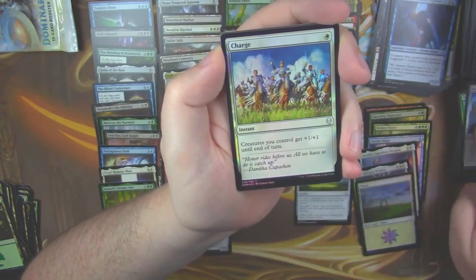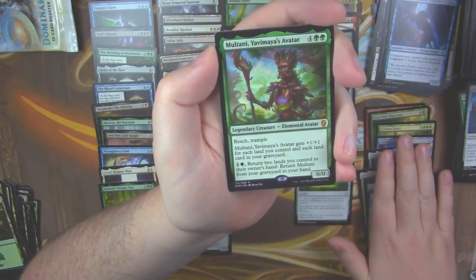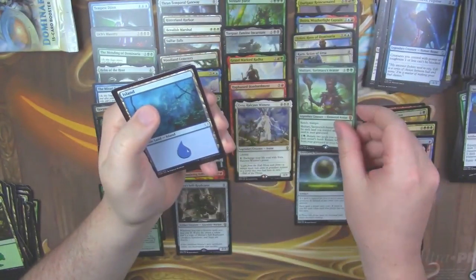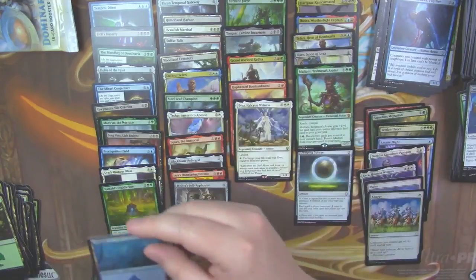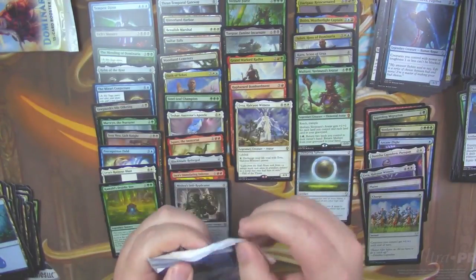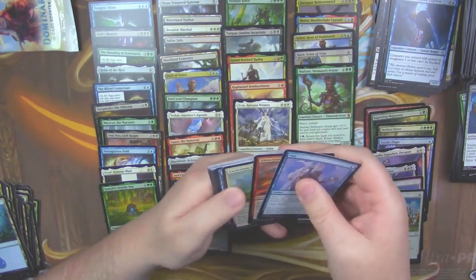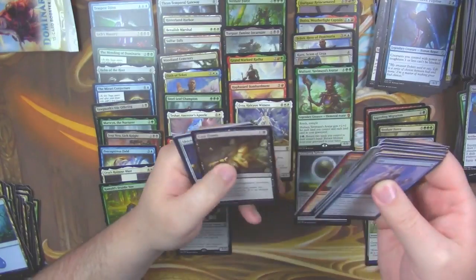Triumph of Gerrard, Weight of Memory, Sorcerer's Wand, foil Charge, and another mythic! Wow, okay. So all the mythics were in the right-hand column of this box — three of the five mythics were all on the right-hand side. That was a Multani, Yavimaya's Avatar as our mythic.